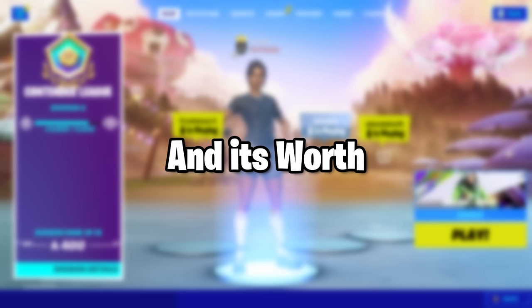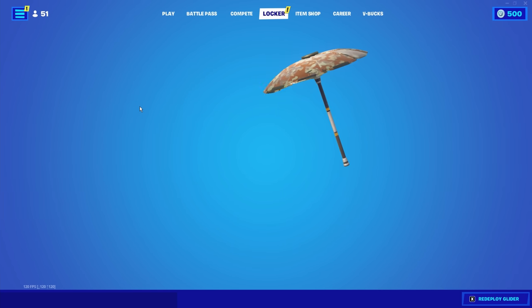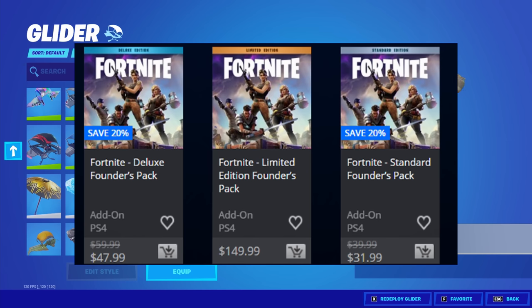This glider is one of the rarest gliders and it's worth $31.99. The glider is the Founder's Umbrella. This glider was $31.99 because you had to buy the Save the World founders pack, and the cheapest founders pack was $31.99 on discount.